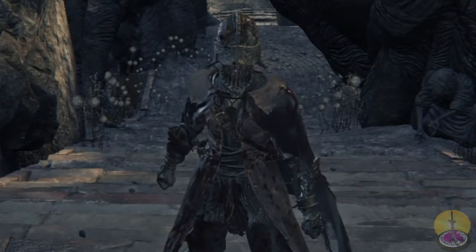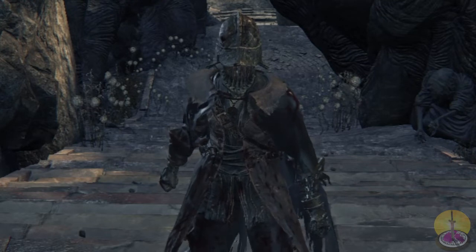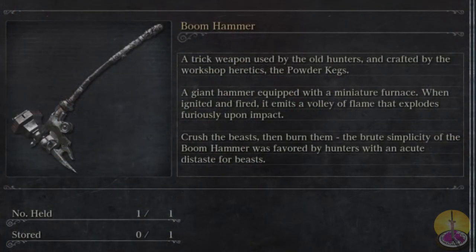Hello everyone and welcome to our episode of Showcase. I'm Bloodborne. Boom time — the Boom Hammer. A trick weapon used by the old hunters and crafted by the workshop heretics of the powder kegs. A giant hammer equipped with a miniature furnace. How it works? I don't think anyone can really explain that one. When ignited and fired, it emits a small volley of flame that explodes fiercely upon impact. Crush the beasts and then burn them. The brute simplicity of the boom hammer is favored by hunters with an acute beast.